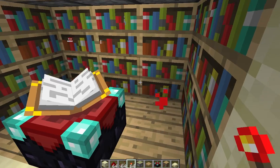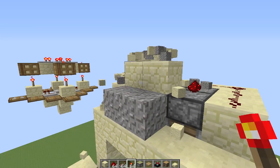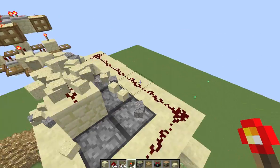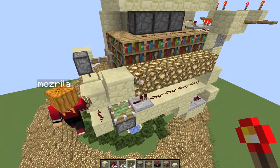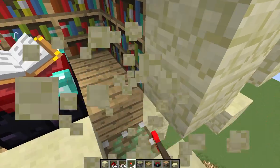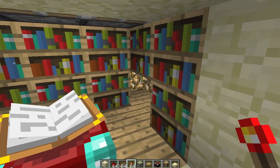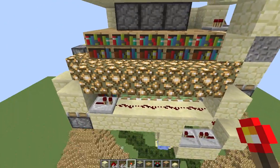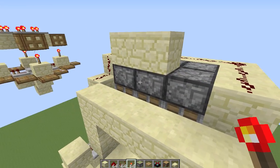Perfect. Not perfect — except for the gravel that is falling on this. So if you noticed, when the bookshelves were down, before you could see the open air — I'm just going to fill that in with glowstone for now. I have seven stacks of sand and gravel in my inventory.